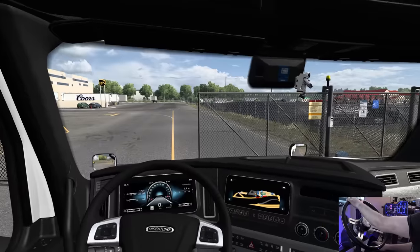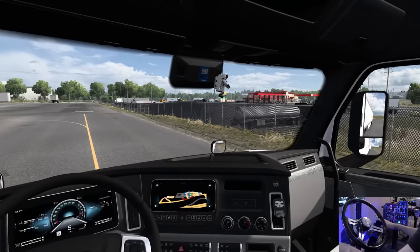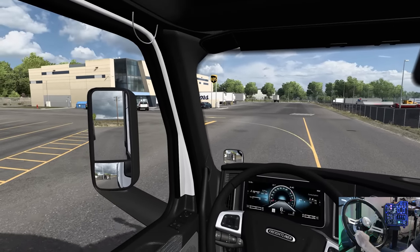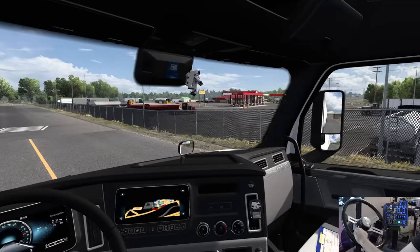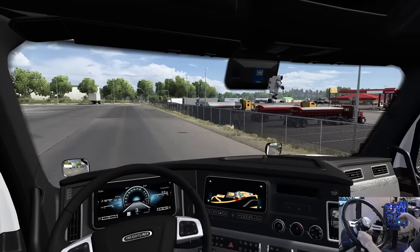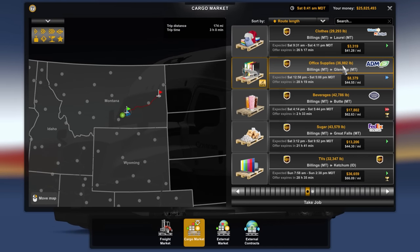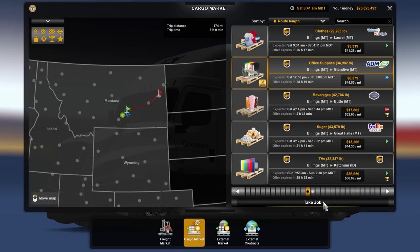Huge thanks to Next Level Racing for sponsoring the GT Elite rig that I use. We're going to pull up here and talk to UPS. I think it's office supplies. And here's the run — Billings to Glendive, Montana: 36,982 pounds of office supplies. So I was correct. It's going out to ADM, but we'll take the job.